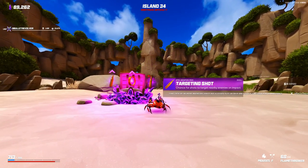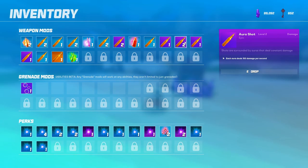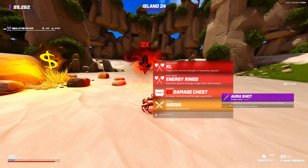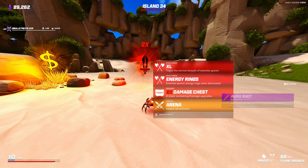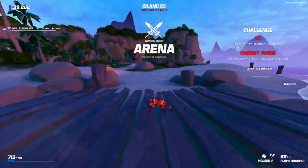Another R-Shot. Targeting Shot's tempting, but R-Shot is just so good on Flamethrower — any chance you can pick up an R-Shot, highly recommend. I'm going to go for this double. This is going to get a little spicy with the XL energy rings. The main thing I'm going to keep in mind is that if there are too many energy rings going off, I need to just stop killing things and let them chill out — I don't want to overwhelm myself.